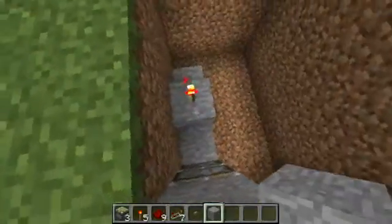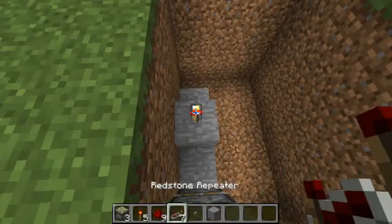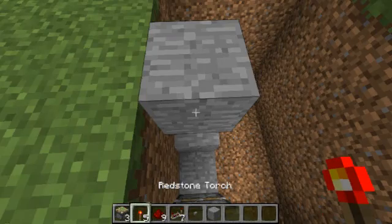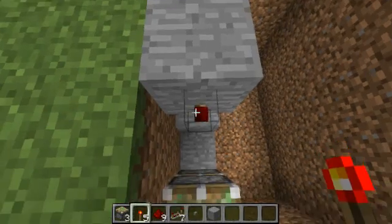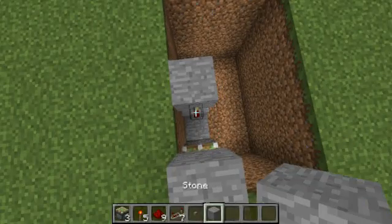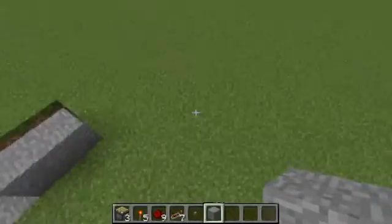Place a block right there, otherwise this won't work. Place a block on top of this, then place a piece of redstone on this block — I mean a redstone torch, sorry. And place a block on top of this redstone torch.